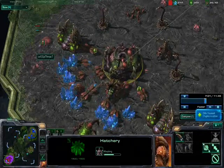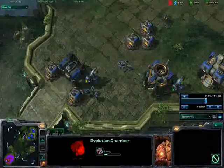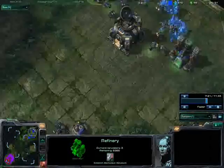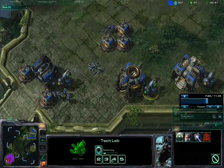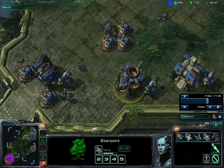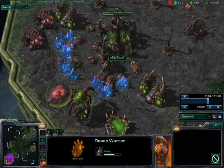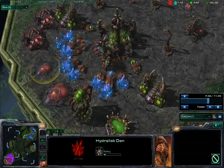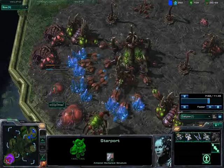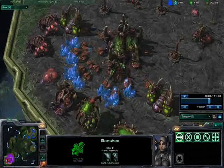The enemy is now building up his lair and two evolution chambers. My base is coming along nicely. I built my second gas because I'll need it for the cloak, which comes in around 80 seconds. My banshee comes in 15 seconds and as soon as it's ready I'll go to the enemy base. He is now building a roach warren and a hydra den, so the hydras could be a small problem, but he's just building them by the time my banshees arrive.